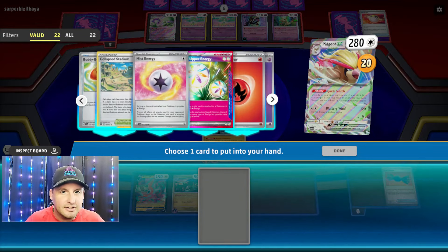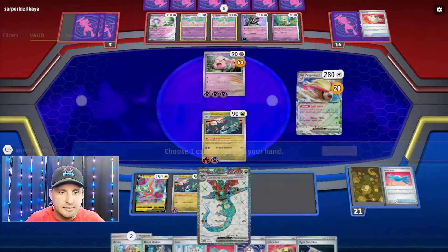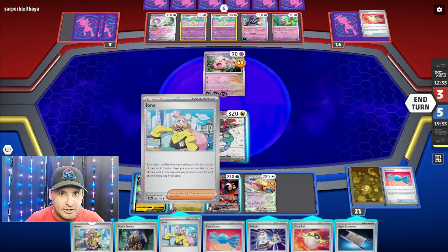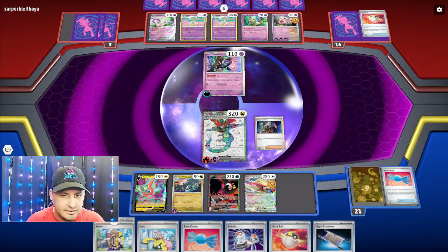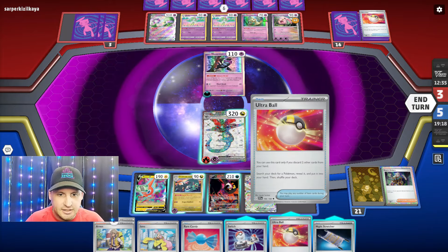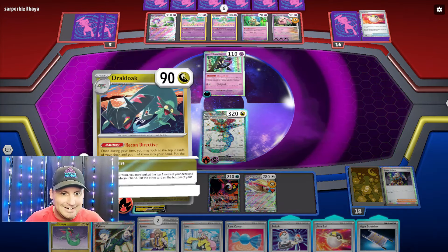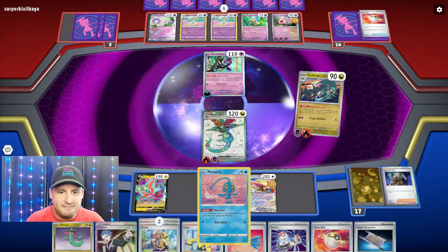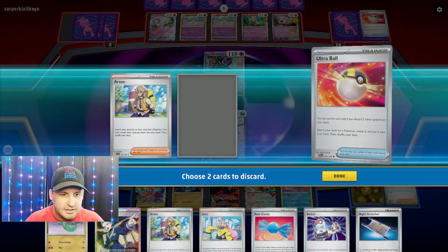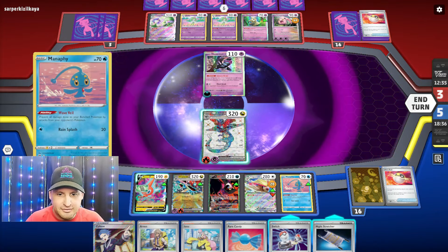Counter Catcher is not working, so let's just get a Dragapult, boom. I know I'm giving up a Dracloak. I can Iono them down to three but I gotta boss. Let's boss Monkey Dory. Night Stretcher - don't need anything right now. Pheasant Dipity gives me three - I can't believe I prized that. Boom, and now Dracloak, Manaphy - let's get Manaphy down so now they can't Scream Tail again. Switch that, Ultra Ball, get another one - now I have two attackers.